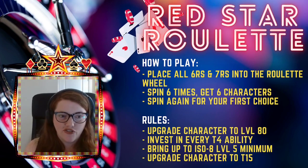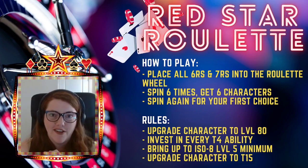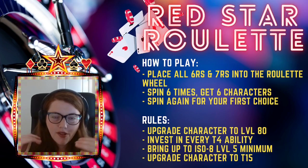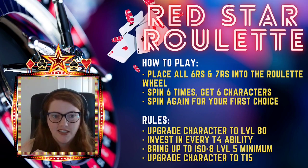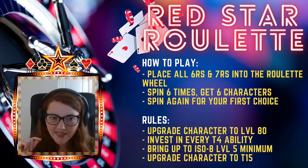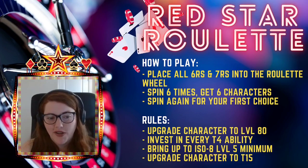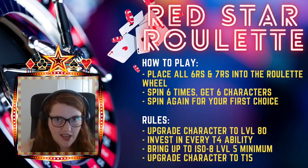It was kind of good for stream and for viewers. How it works for those who haven't seen this before: I have all my six and seven red star characters put into a roulette wheel, which I spin six times to get six characters from that list, then spin it again to get my first choice. That character I pull I have to upgrade to level 80, every T4 ability, ISO level 5, and gear 15.